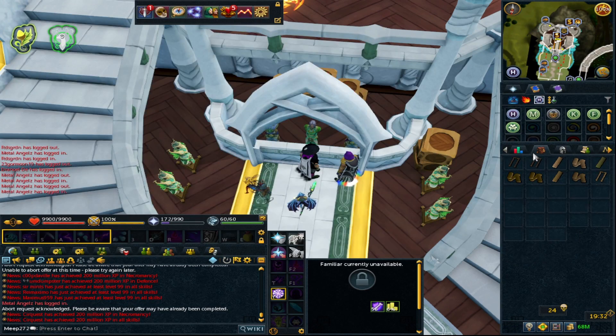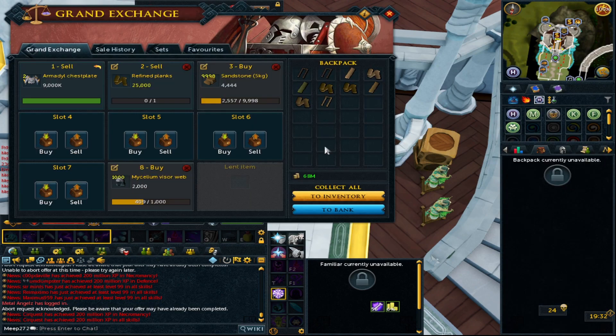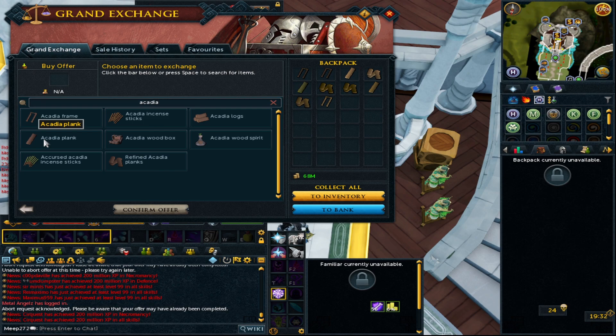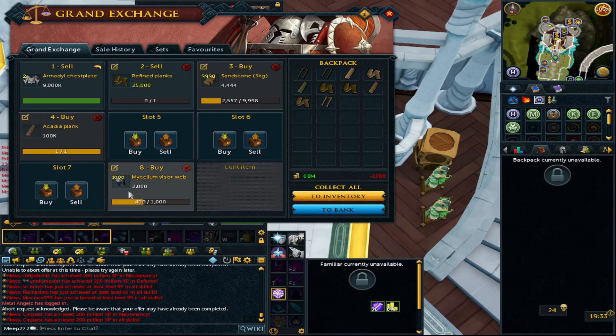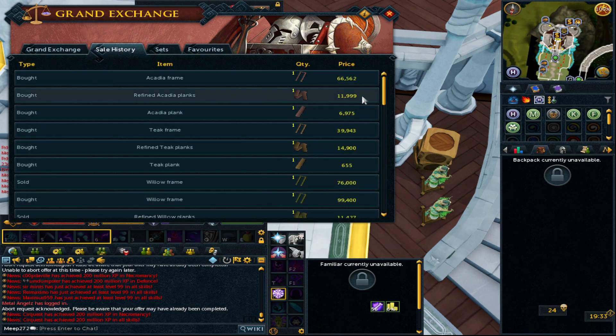After maple is acadia — again similar to willow, which is why it's worth checking all these through and checking the margins, because there might actually be ones with better profit than higher tier ones. That's what this episode is for — to pick out what really makes money. It could turn out that making maple planks could be one of the best money makers, not that I think it will be because there's limited use for them.